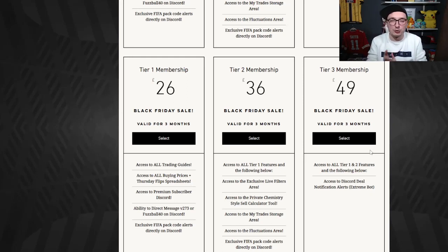All right guys, before we get into the video, I'm going to talk to you about the Black Friday sale at foottrading.co.uk. Same promotion we run last year, but the deals are even better. All of our three to six month plans have been reduced and it's less than £10 a month now for you guys to make as many coins as you possibly can. So tier one, £26 for three months — that works out to about £8.50 per month to trade.